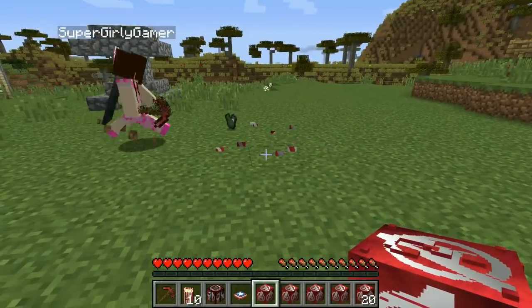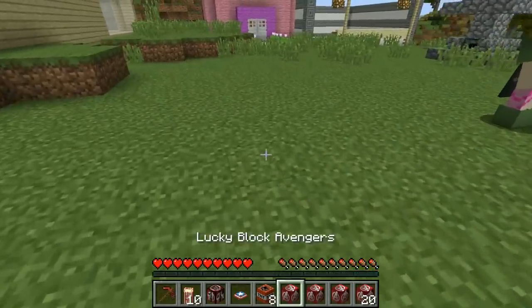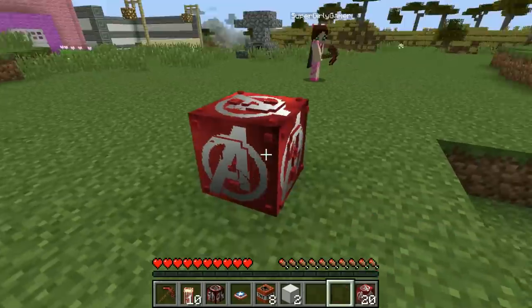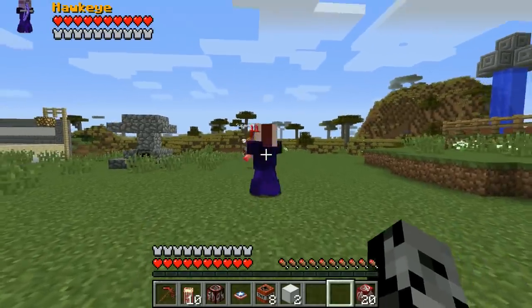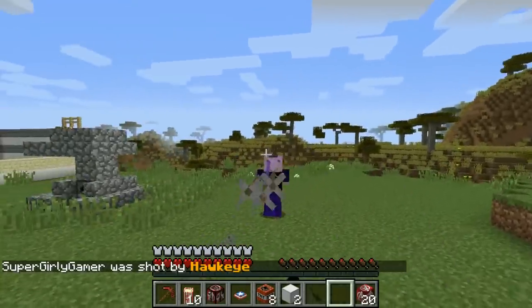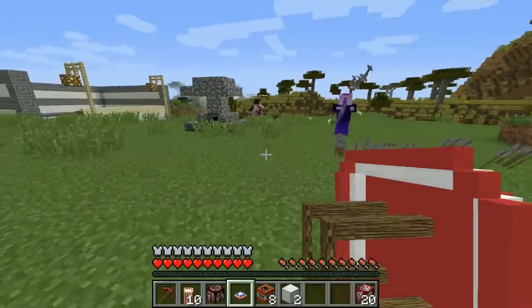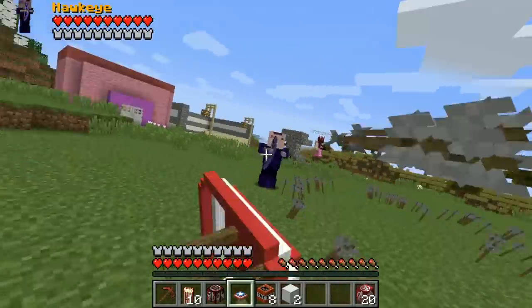I got some armor — the Hulk's chest plate! I look like the Hulk, that is sick! The other drop was just a block of iron, but it gives speed, strength, and health boost. Then I got a Thor chest plate and a Hawkeye mob spawned — oh my god he's so strong. He has so much health, I can't even do anything to him.